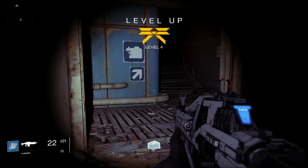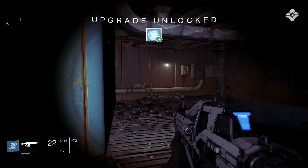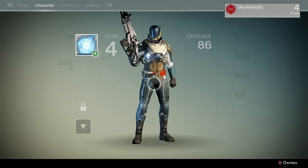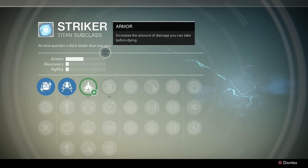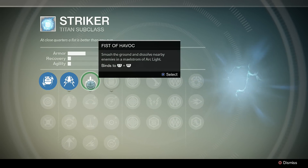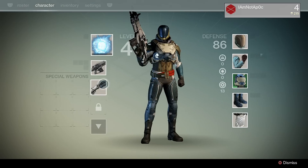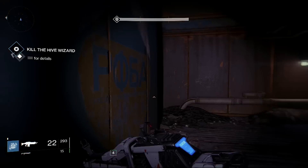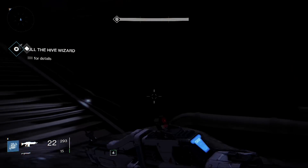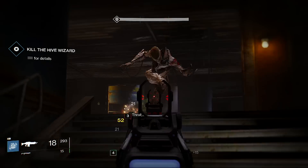So I headed back down to Old Russia on Earth and went to do this one mission where you've got to find this Hive Wizard, who I come across in a moment. But in the meantime I'm faced with these thralls and acolytes — these low-level enemies who don't take much shooting to kill — until I bump into this wizard who does take a little bit more doing. That's where the story is at the moment.